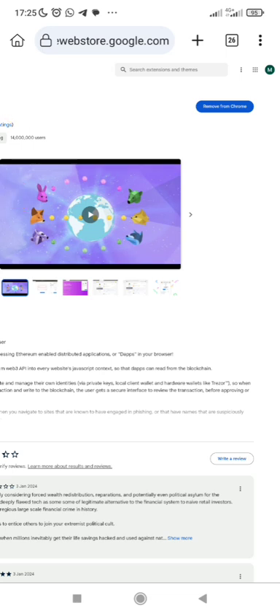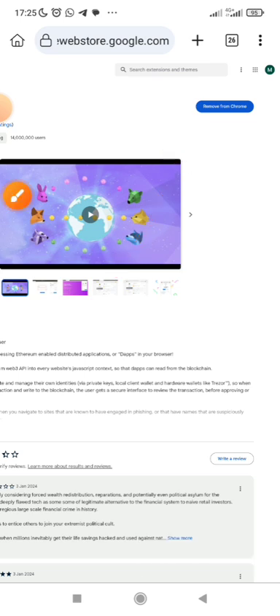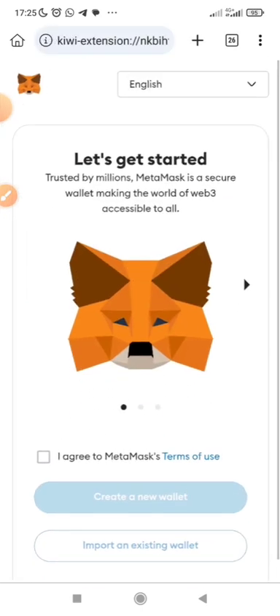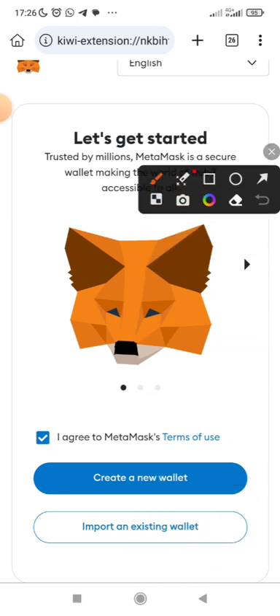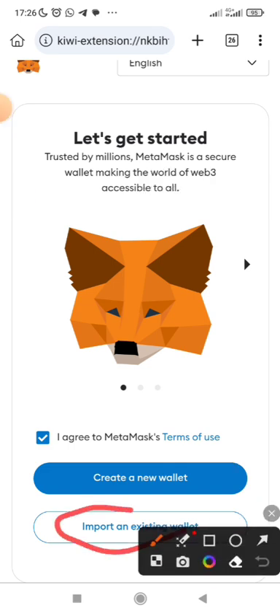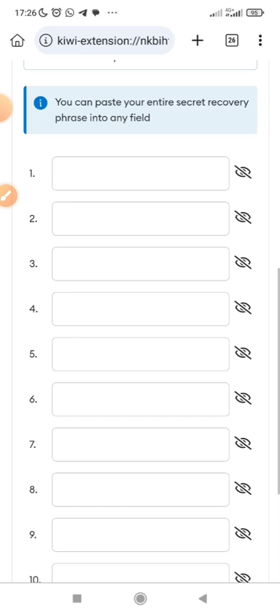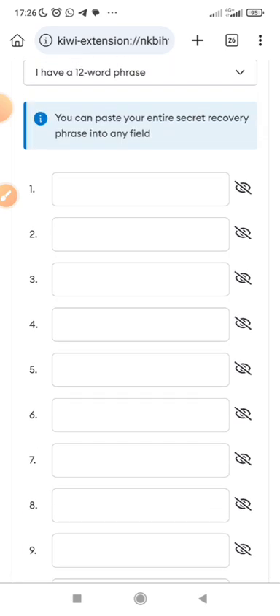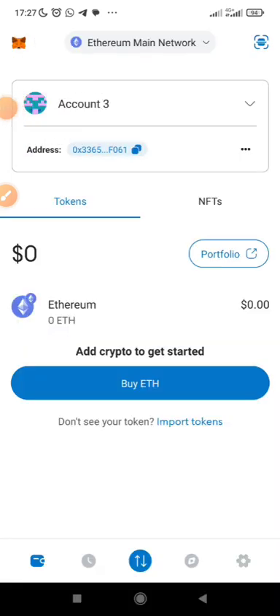Once it has downloaded, you will see 'Remove from Chrome,' which means it has been added to your extension. Then open it — this is the MetaMask wallet. Click 'I agree to MetaMask use.' Now it's left to you whether to create a wallet or import a wallet. If you already have a MetaMask account, just click on 'Import Wallet.' Select 'Import an existing wallet,' agree, then import your seed phrase. Go to your MetaMask app and copy your seed phrases from settings.